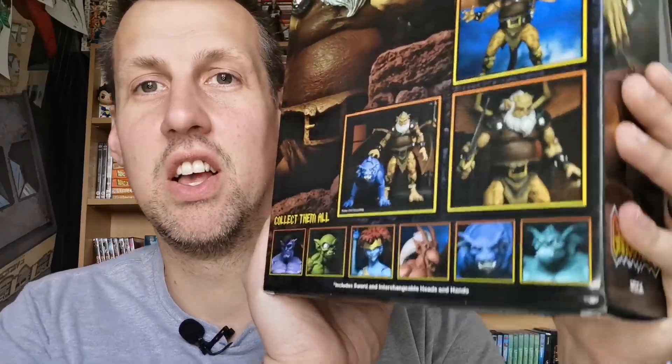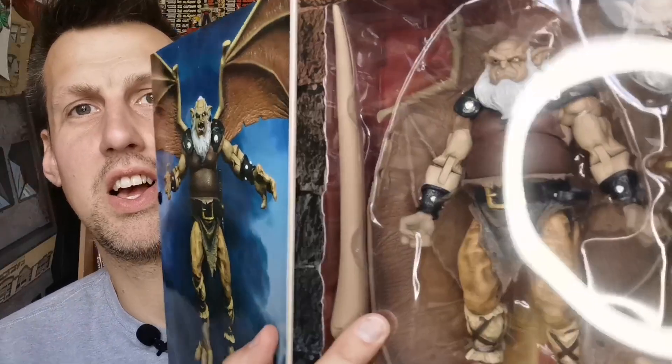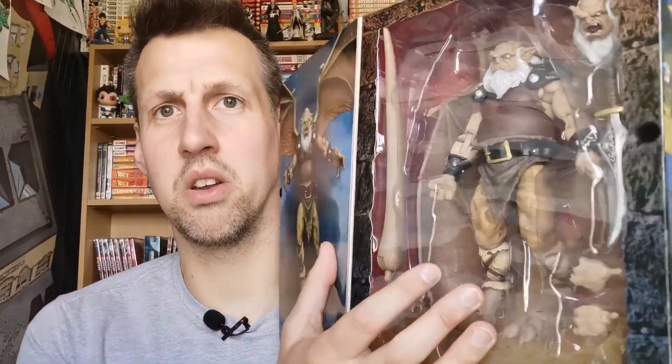Obviously because I've got Bronx, you can see Hudson with his pet Bronx on the box back there, roaring. The box shows all the gargoyles along the bottom. So I have Goliath; Lexington has been revealed; Brooklyn should be out this month; Bronx is out; and Broadway — they're all named after places in Manhattan because that's where they come from. Let's open this guy up. He's shown roaring with his gargoyle wings spread out. I think I'll keep him with his more human-looking face — the non-gargoyle white-eye one — and I'm going to sit him with Bronx.